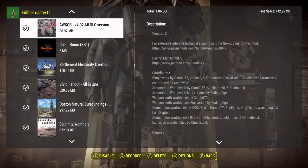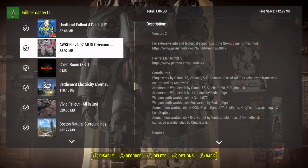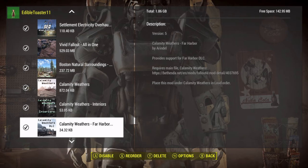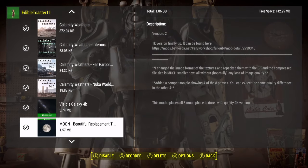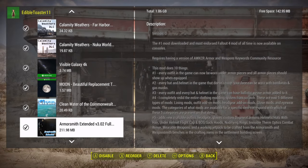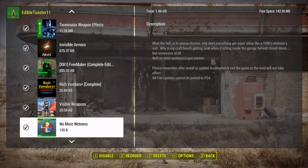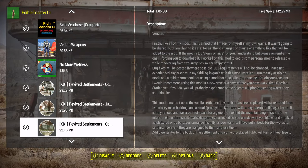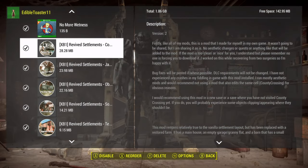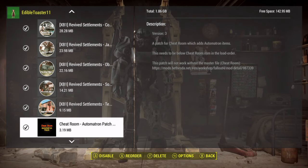Anyway, the biggest mods here for the biggest atmospheric changes are these: Vivid Fallout All-in-One, Boston Natural Surroundings, Calamity Weathers. I did do the Visible Galaxy and the Moon, and these look good. And the clean water is cool. The other biggest visual difference — the Revive Settlements look nice, but these aren't really huge mods. They're nice, and those settlements look good.